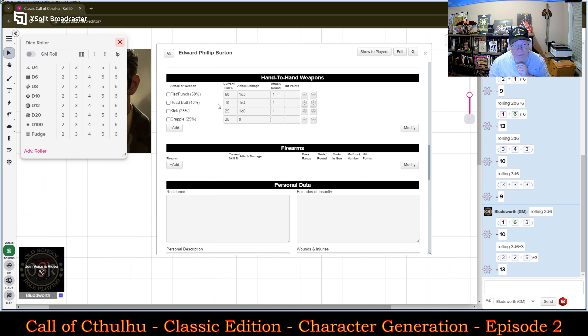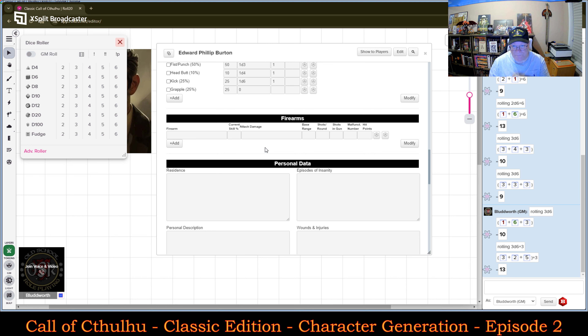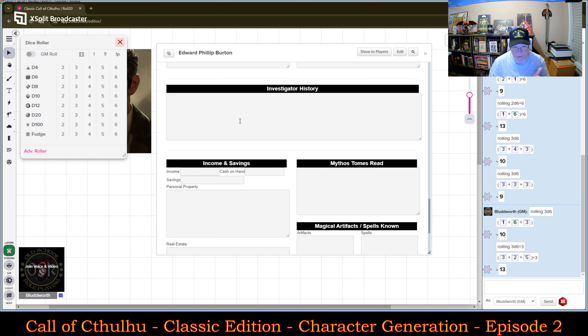Here we have his combat section — he can attack by weapon so you could roll any of these and it'll show his attempts. Firearms — he doesn't currently have any, but I will input them. He'll eventually have a pistol. His personal data: I am going to have his residence, his personal description, his family and friends. His investigator background starts at zero. I have to roll his income.